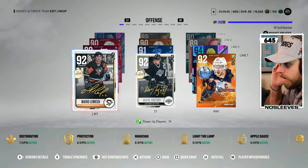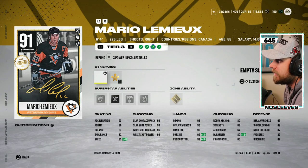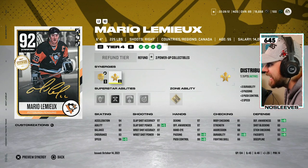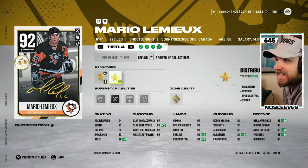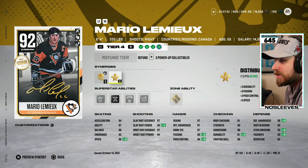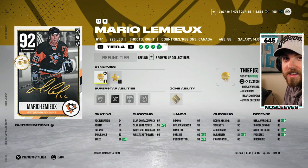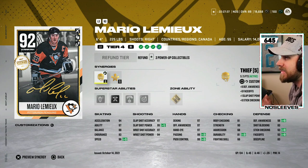I thought I'd also give you a team update — they went ahead and made the strongest card in my opinion for forward, Mario Lemieux, even better. From Tier 3 to Tier 4 they gave him Thief and Distributor as an option. Prior to that his options were Heart and Soul, Gladiator, and Well-Rounded, and he didn't even have a secondary synergy slot. His speed now goes to 96, defensive awareness to 98, stick checking up at 93, face-off at 93, and slapshot power up to 95.